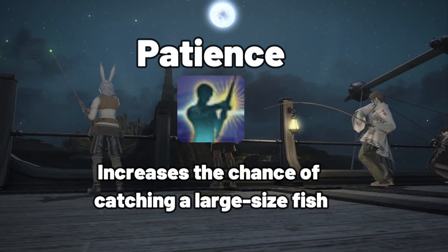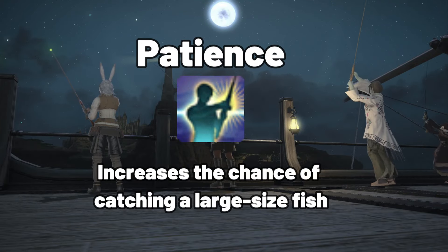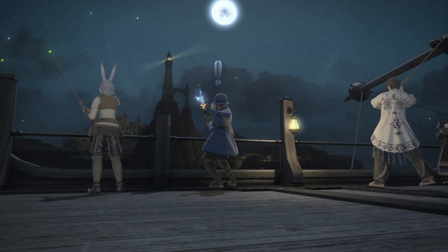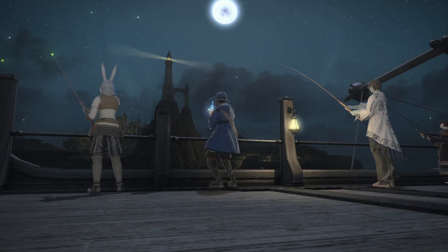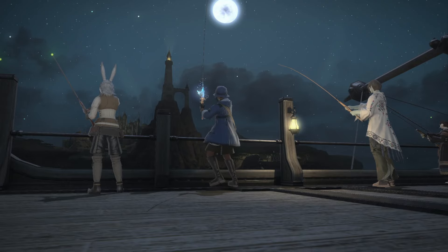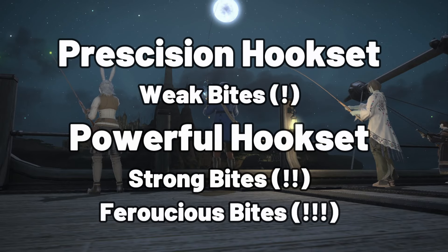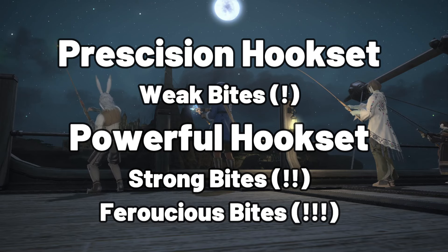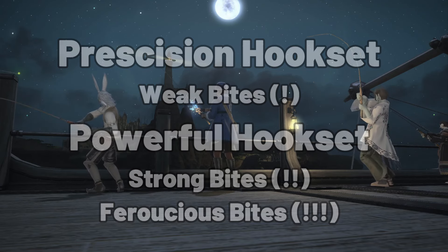Patience is a great way to farm Angler's Art, and it's generally used at the very beginning of a route. Patience increases the chance of catching a large-sized fish, but gives you a debuff to your regular hook actions. To offset this debuff, you will use either Precision Hookset or Powerful Hookset to catch fish.